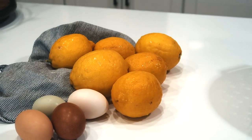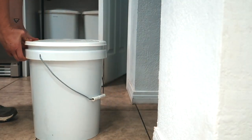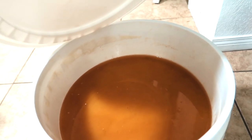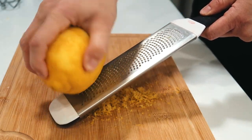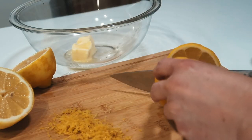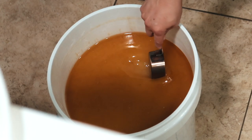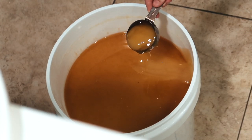Our neighbor recently gave us a bunch of lemons, and we already have our own eggs and a huge bucket of honey, so I'm thinking let's make some lemon curd. We're down about a sixth of the honey bucket — still gonna take us a few years to get through this. We'll start by zesting the lemon, which smells amazing, then juice them as well. It's satisfying to scoop the honey out today.